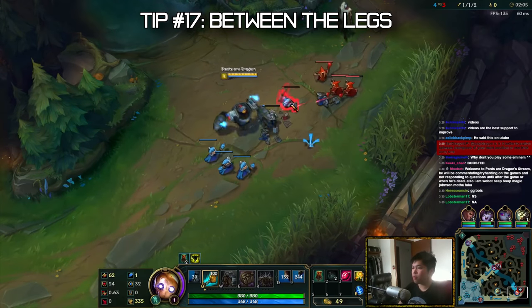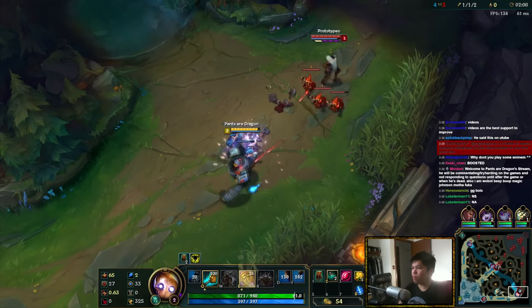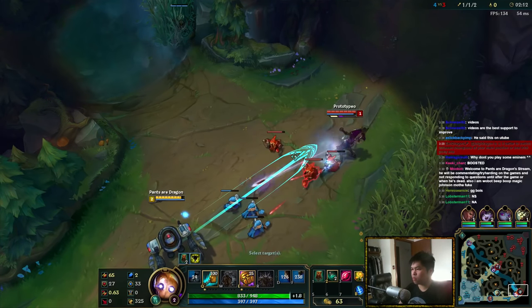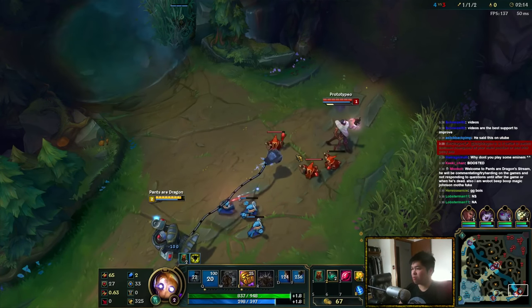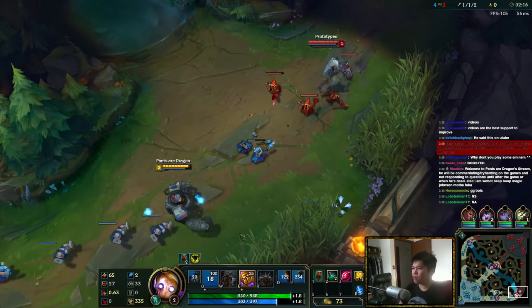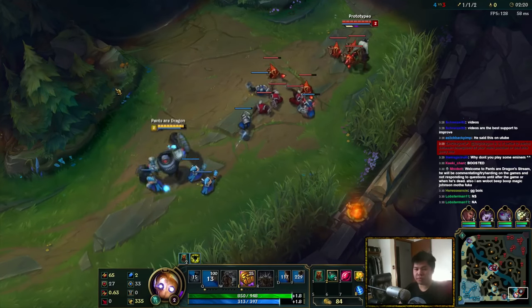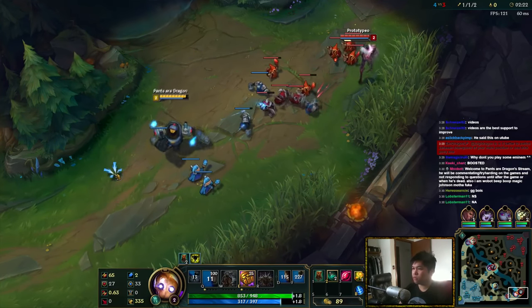Next trick: I call it 'between the legs.' The Q hitbox may be broken, but minion hitboxes are actually really small. So if you ever see a situation where an enemy is behind minions, you may actually be able to grab someone between the legs of those minions. It's a very rare situation, but it can be done. As you can see throughout this video, there's a lot of tricky stuff you can do in the laning phase.